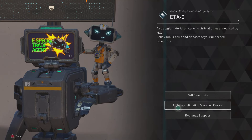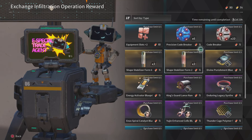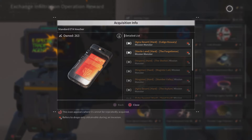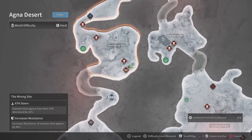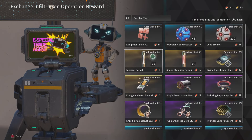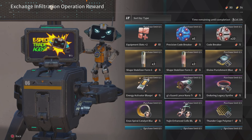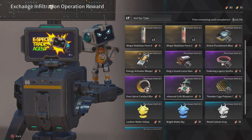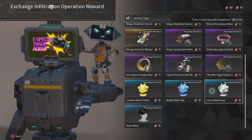If you have something laying around, sell it, because they have some pretty great stuff under the Exchange Infiltration Operation Rewards tab. You've got things like equipment slots, precision code breakers, stabilizers, and different mats. If you want to get some of these currencies, you're going to have to do the 400% plus infiltrations — that's how you get these different currencies for the Exchange Infiltration Operation Rewards tab.